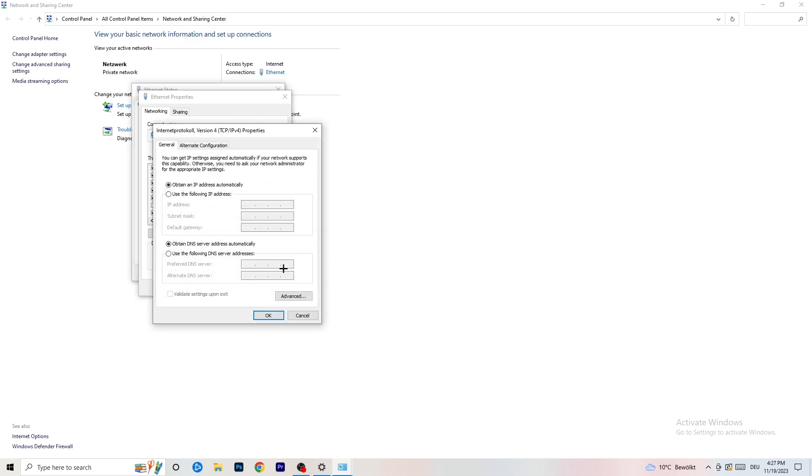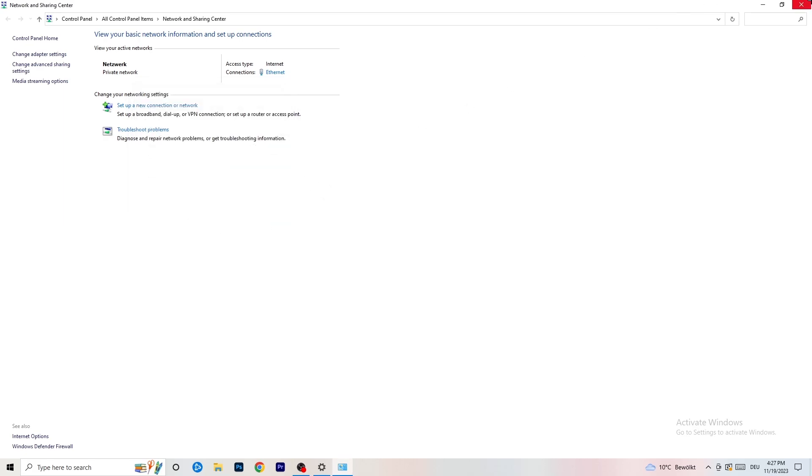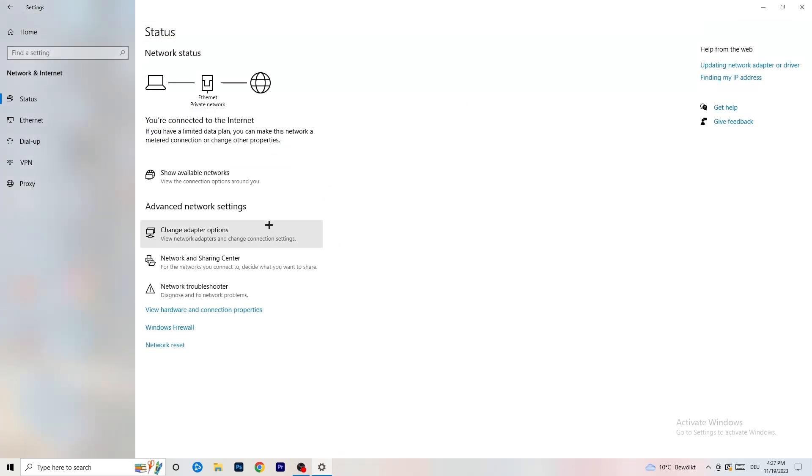Scroll down to 'Internet Protocol Version 4' and open it. Select 'Use the following DNS server addresses' and type in 8.8.8.8 as the preferred DNS address. For your own DNS server address, you'll need to Google it and enter it in the alternate DNS field. Then click 'Apply' and 'OK,' and close these windows.